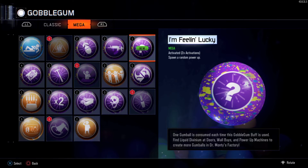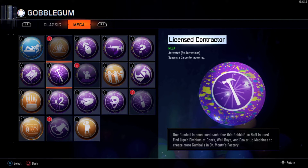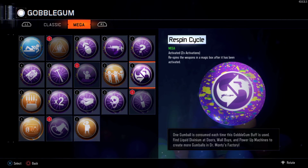This one basically spawns in a random power-up — it could be max ammo, carpenter, or anything like that. This one here spawns in a fire sale, which is pretty awesome especially on a low round. This one here spawns a carpenter, which just fixes all the barriers and stuff. Pop Shocks is really cool — you melee zombies and there's electricity that zaps between them, and it allows you to knife margoas and kill them really easily.